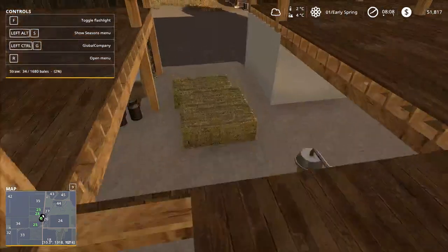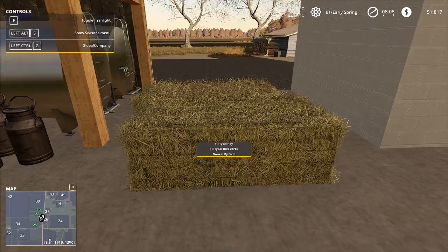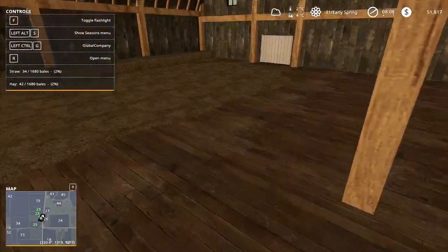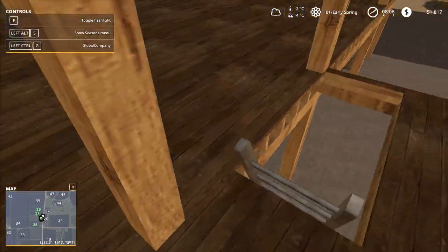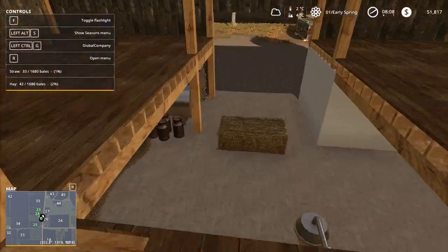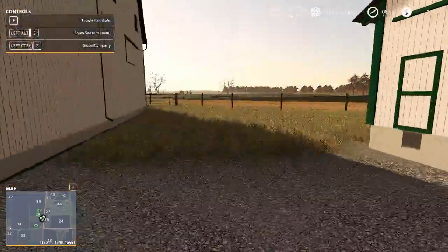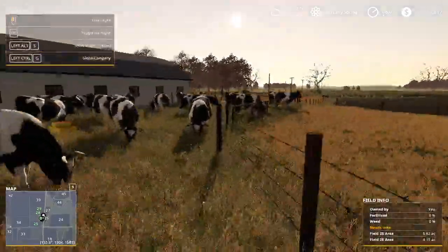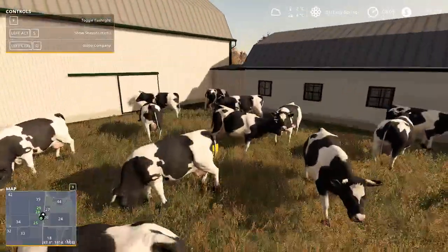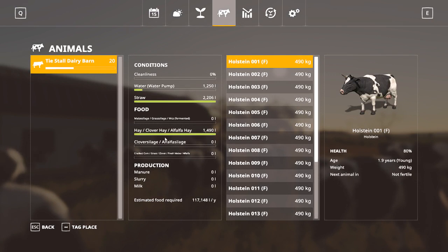And I'll find the straw trigger here. Oh, there's no free spit. Alright, I'll just chuck the straw over here. And it just bedded the pen. Again, not the best job, but this was supposed to be a demonstration. And as you can see from the season's menu, they have straw and food.